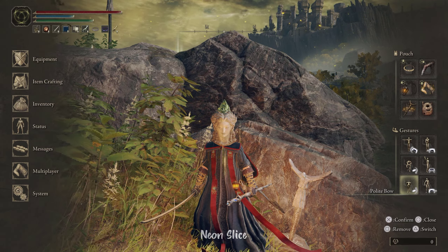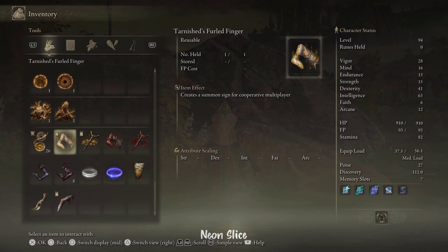The first item we will talk about is the Tarnished Furled Finger. It creates a summon sign for cooperative multiplayer. You can place your sign mostly anywhere in the world, but your chances to be summoned are higher if you put them by boss fights, sites of grace, or summoning pools.